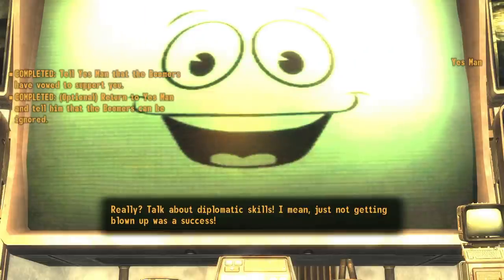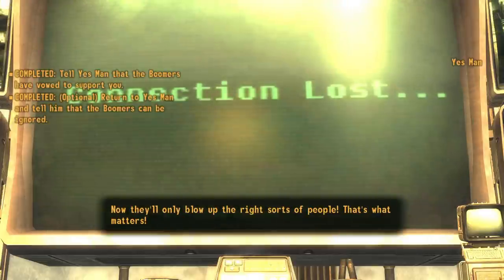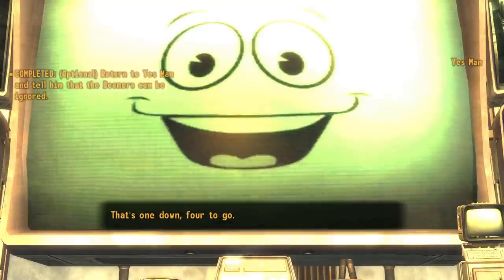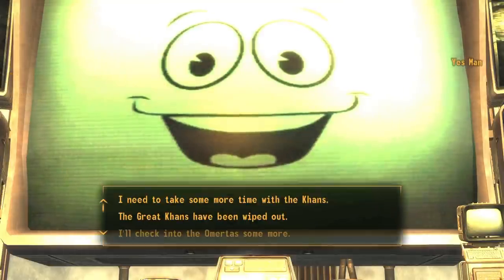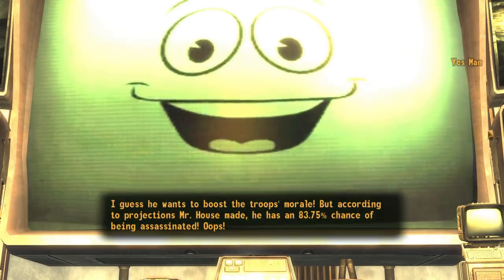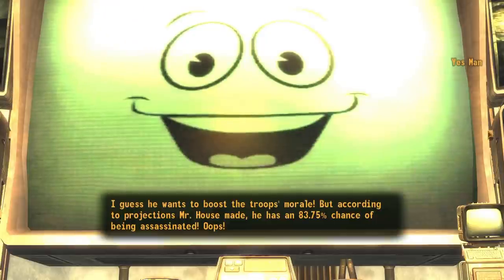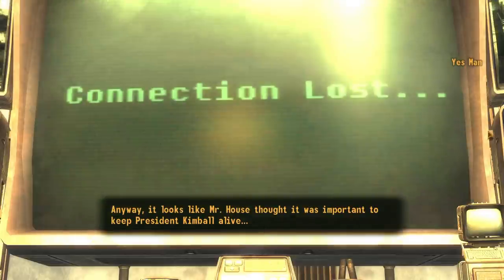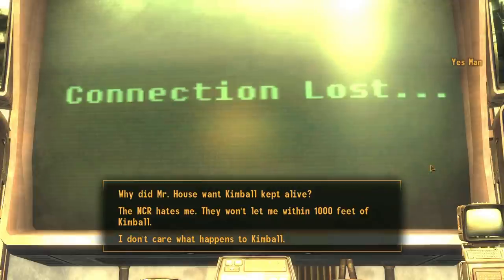After our run-in with the Brotherhood of Steel, we go back to Yes Man and report about who we want as allies — only the Boomers at this point. Everyone else is to be left alone, and the Khans were wiped off the face of the earth. Yes Man then prompts us that President Kimball is most likely to be assassinated and we should intervene, but since we don't have the reputation for it, we can't really do anything and it'll probably get the hatchet.